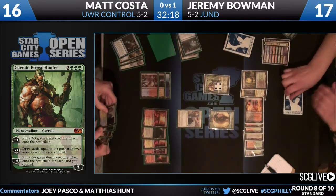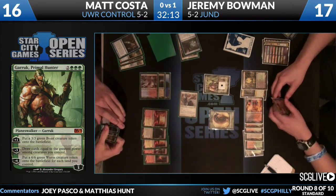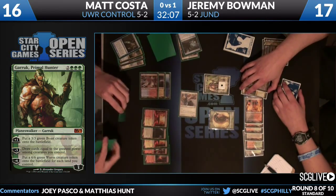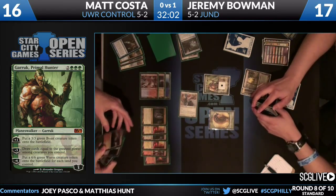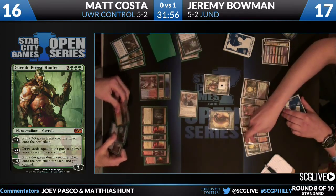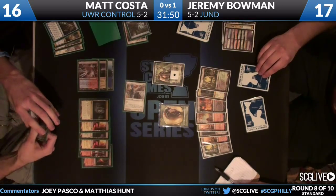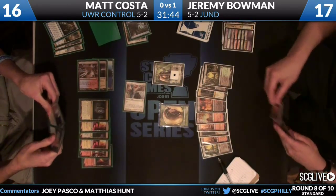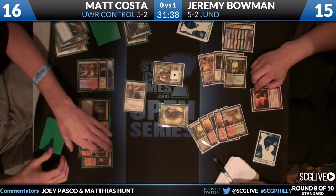Matt flashes back Think Twice but doesn't find the answer he wanted - finds another Think Twice. What he was digging for was War Leader's Helix. He could have cast Think Twice on main phase to see if he had it, but instead he chooses to attack with Restoration Angel into Garruk, knocking it to one loyalty counter and giving Jeremy the opportunity to use it one more time. Jeremy shocks himself to cast Bonfire - hard casting Bonfire for four.